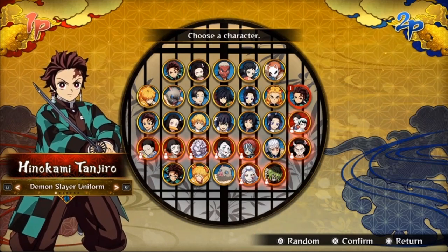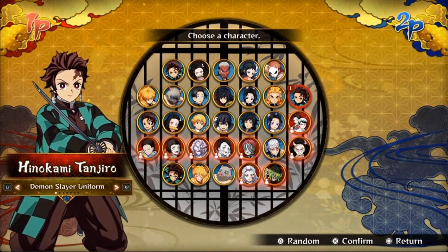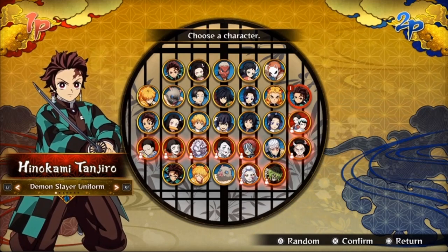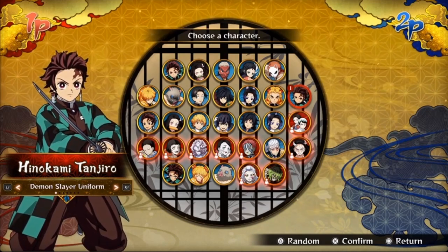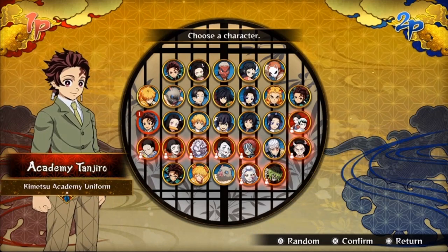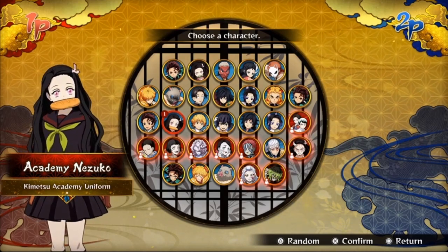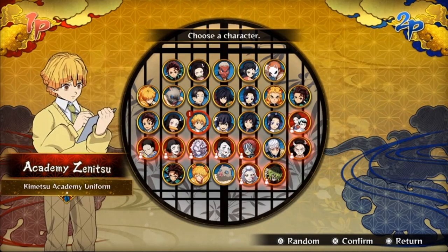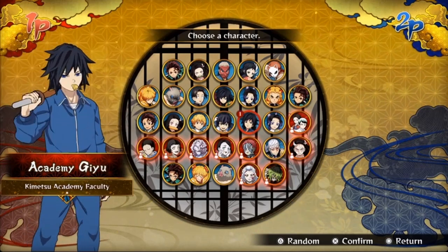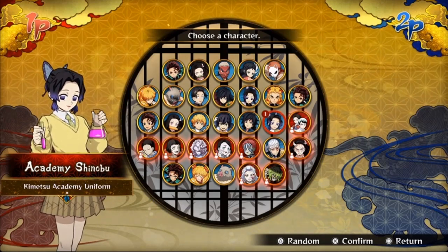Next we have Hinokami Tanjiro, which is basically Tanjiro but with the Hinokami Kagura moveset — the skins are the same, just the moveset and damage are different. Then moving on, we got Academy Tanjiro, Academy Nezuko, Academy Zenitsu, Academy Inosuke, Academy Giyu, and Academy Shinobu — and that's where the original character grid would end if not for the updates.